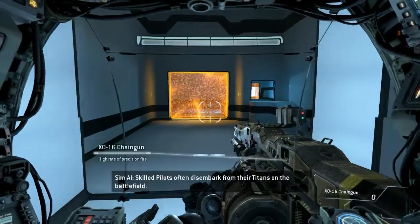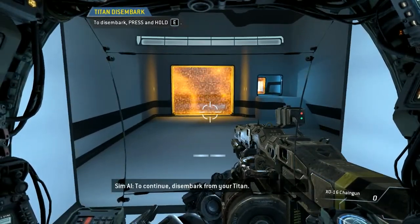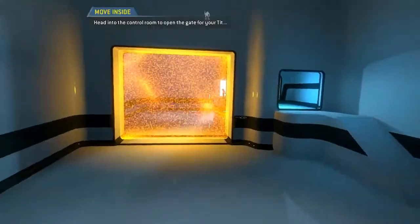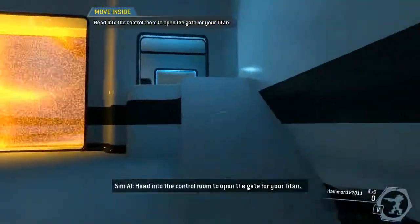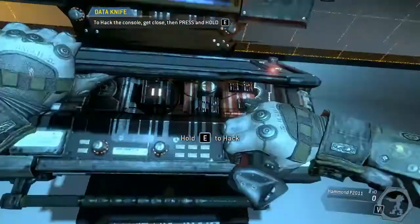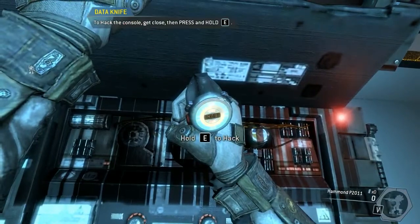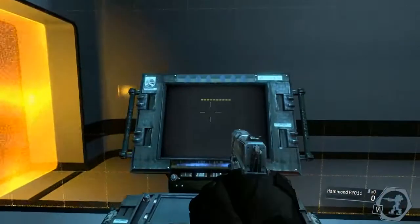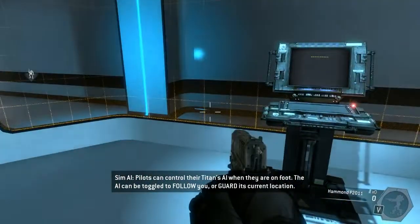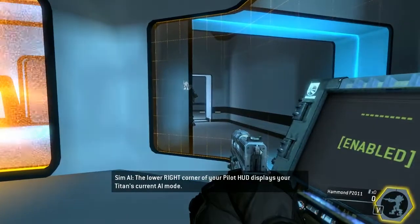Skilled pilots often disembark from their Titans on the battlefield. To continue, disembark from your Titan. Head into the control room to open the gate for your Titan. Pilots can control their Titans' AI when they are on foot. The AI can be toggled to follow you or guard its current location. The lower right corner of your pilot HUD displays your Titan's current AI mode.